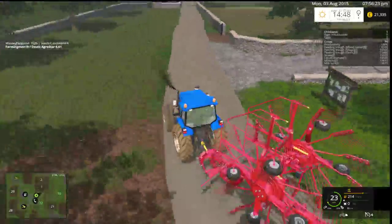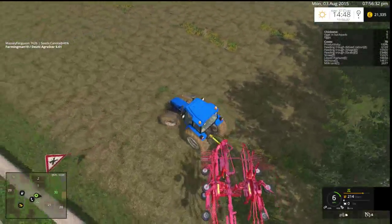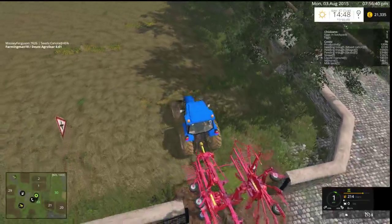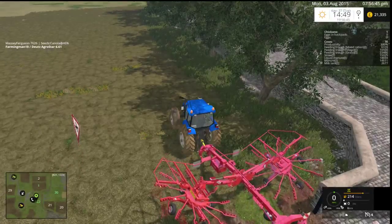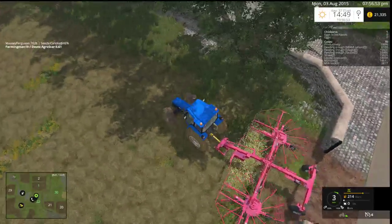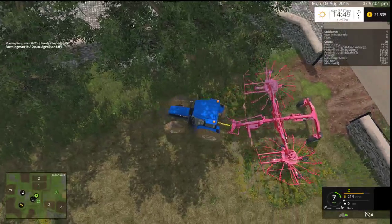So we're going to go back to field 22, which is all turned over — but really awkwardly turned over. So I might go this way if I can. If we put the rake about here — it is on the wall, but oh well. It'll soon line itself back up. Actually wait, let's just go this way — this will make life easier.